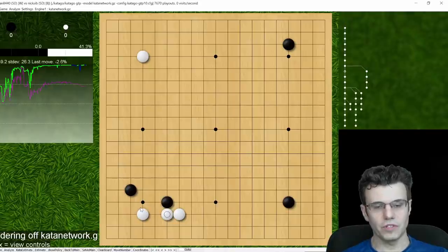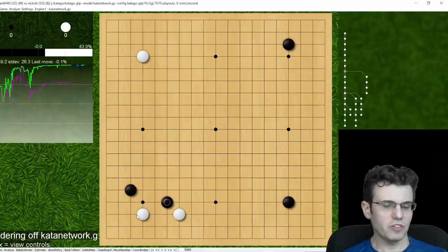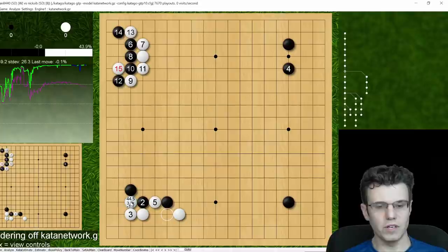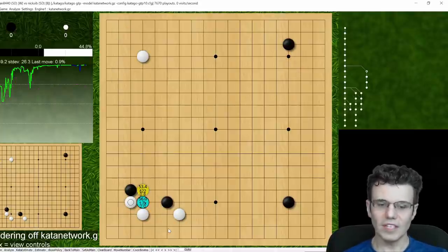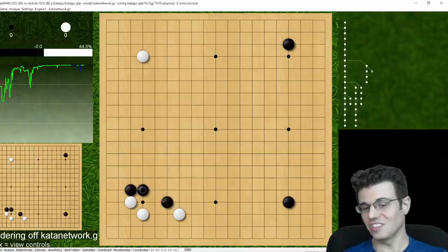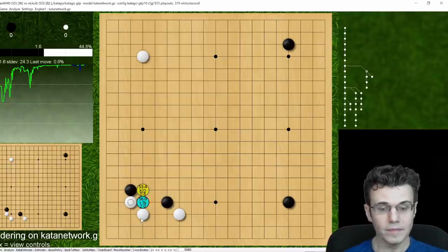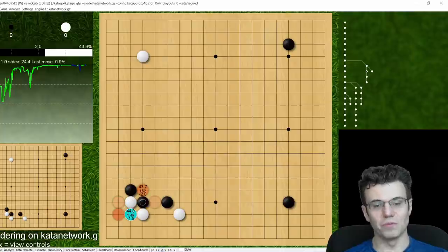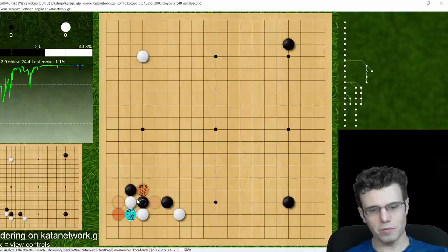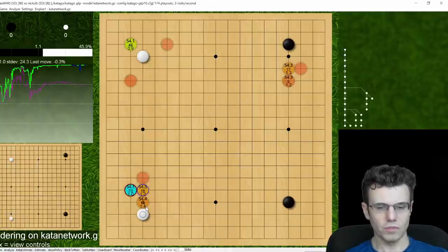Going back, the best move the robot came up with is actually to kick here first — that's pretty interesting, because the counter for black isn't to play this extension, which is the most normal one. We've seen this type of formation before, albeit without these two stones, when white opens on 3-3 and black starts here — we get the same exact pattern, but the difference is we already have these two stones exchanged, which is good for black.